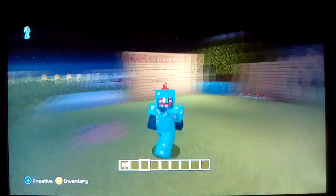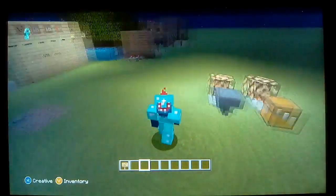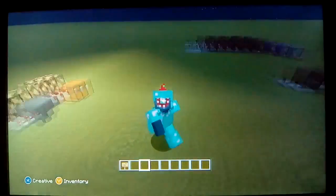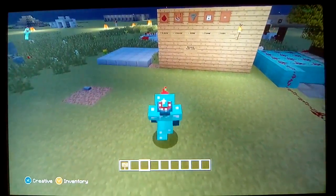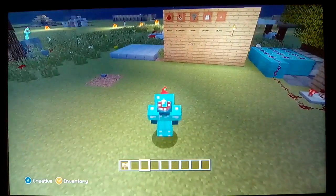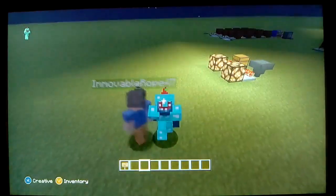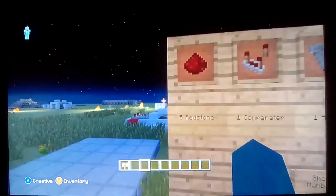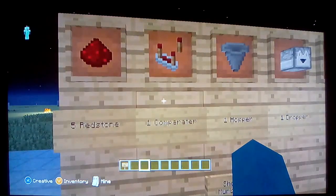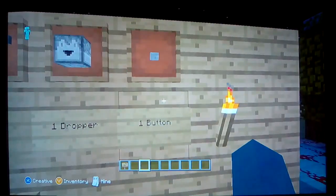Hey, what's going on guys, Xbox Gaming here and I'm playing some Minecraft Xbox today. In this video I'm gonna be showing you guys how to make a redstone randomizer. These are the materials you will need for this build: five redstone, one comparator, one hopper, one dropper, and one button.